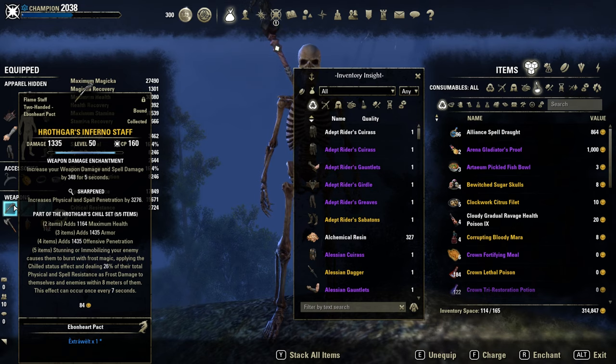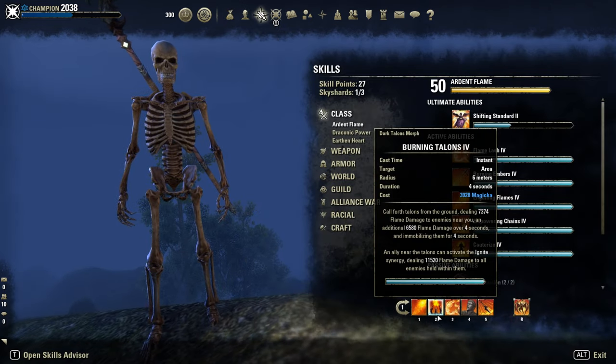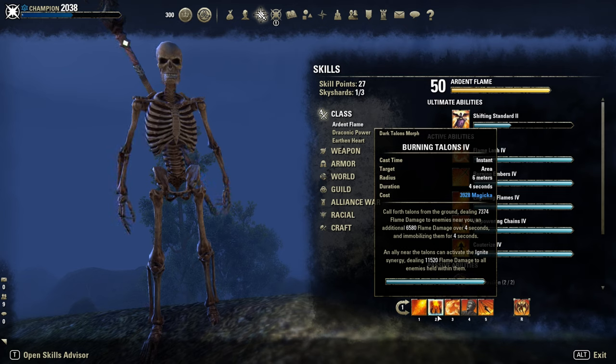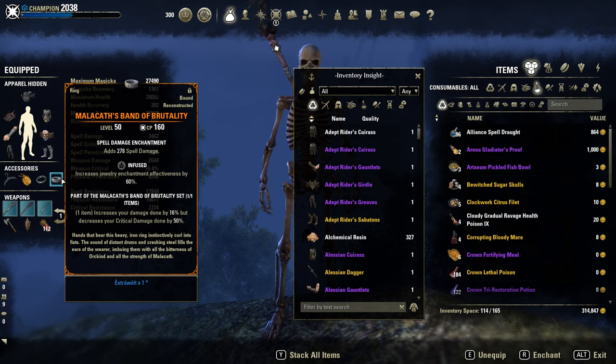It's pretty damn strong, especially with this juicy skill here, Burning Talons. It can proc multiple targets with this AoE — super powerful. You will see it in the gameplay footage. Then Mana Cut is a mythic item.